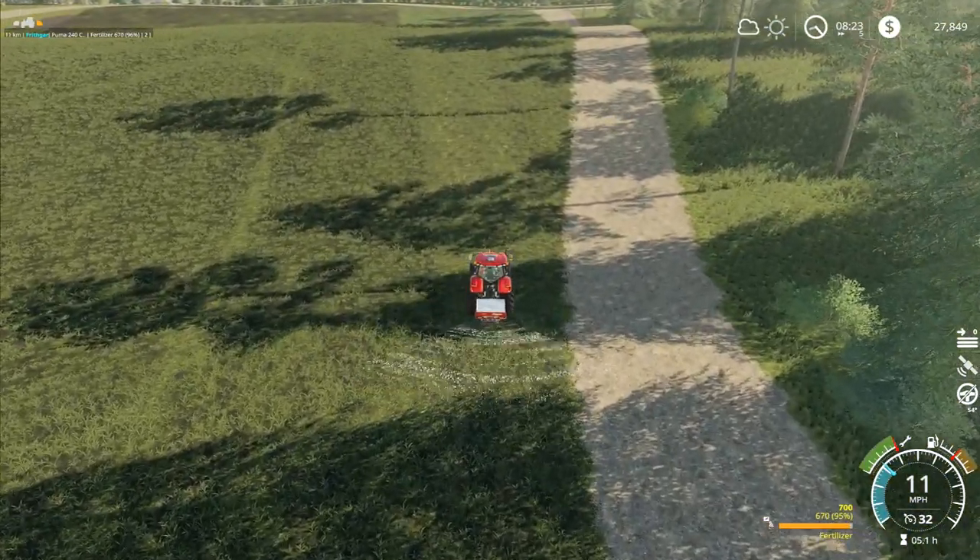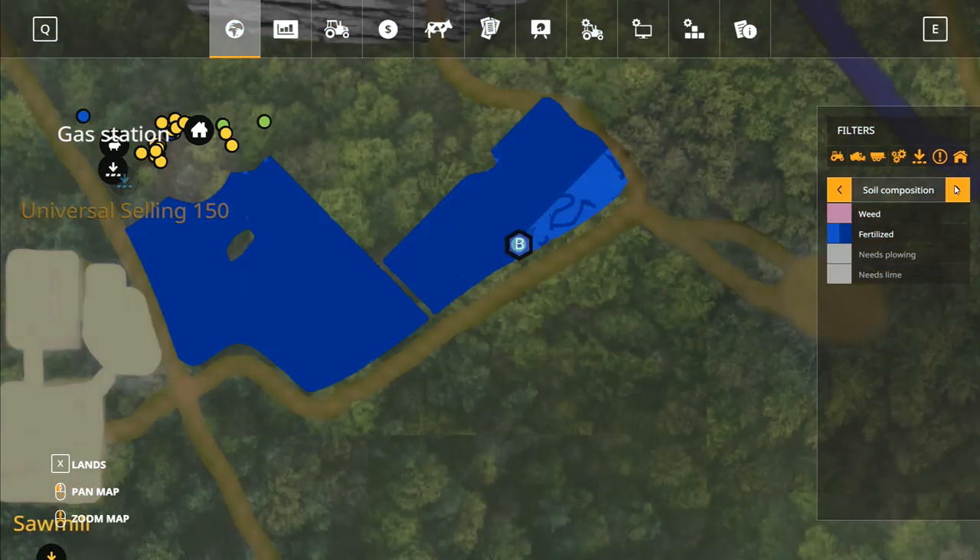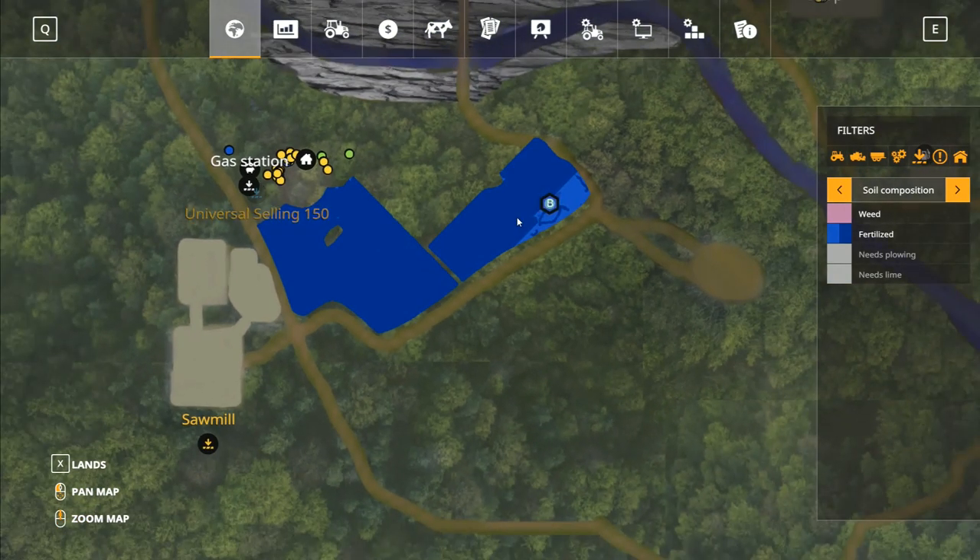There seems to be a stripe of unfertilized area — actually, no, it hasn't left a stripe at all. It just looks like it on the map. Looking at the map from here, that's roughly where we're going to be heading up to take out the trees in this area — which honestly doesn't cover quite the same area as the field down here, so it won't take as long as you'd think to remove all those trees.